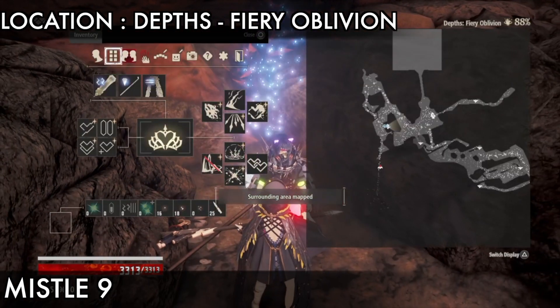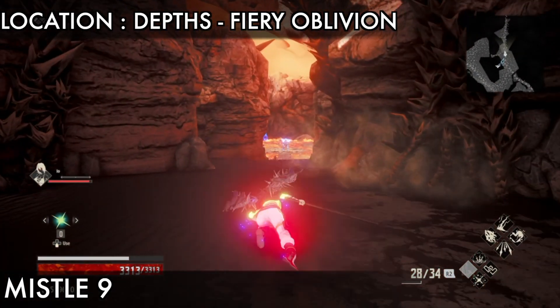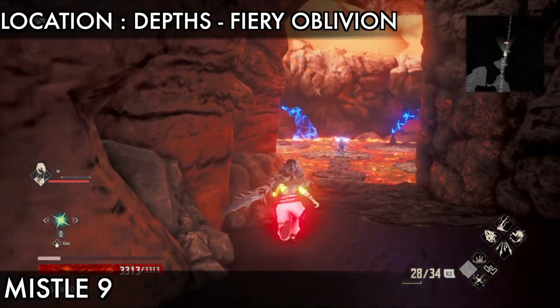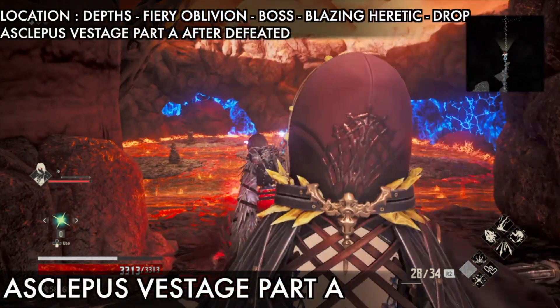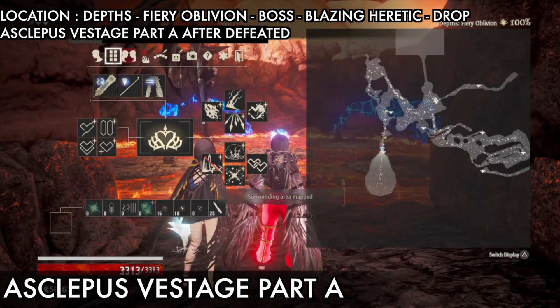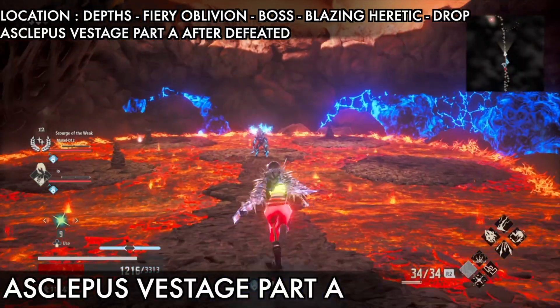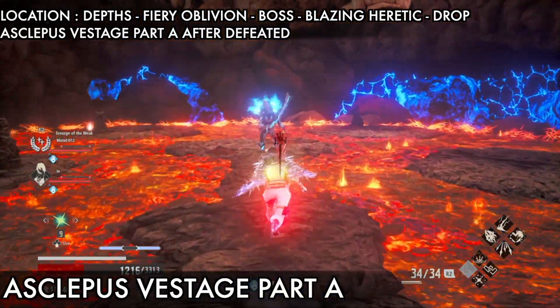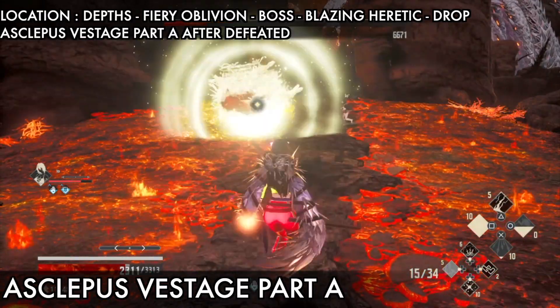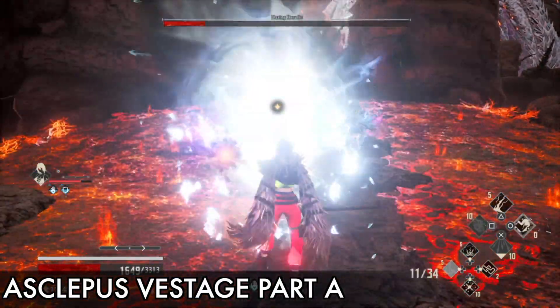Next is missile nine, which is the last missile. After touching it you will 100% complete this Fire Rebellion location. Here is the boss area — you find missile nine. The last item is the Ascalips Wasted Part A, which you get from this boss, Blazing Hertick — it will drop after you defeat it. That's all the wastage, missiles, and RV mastery in this DLC one. Thanks for watching!